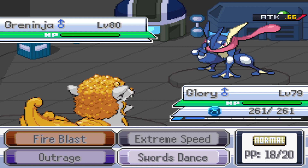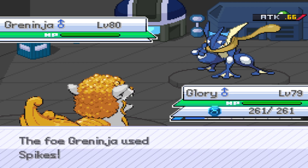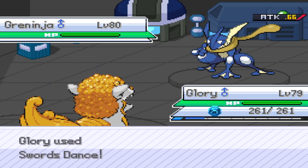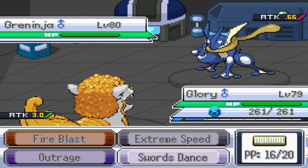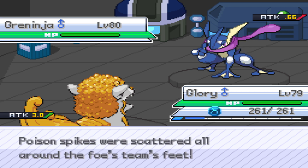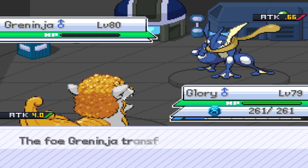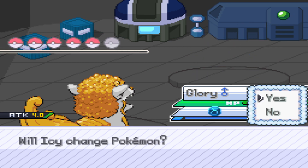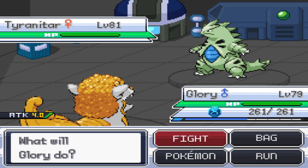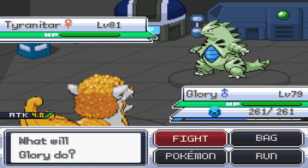Starting off here, he has a Greninja with Protean for an ability, a Focus Sash for an item, and the moves Toxic Spikes, Spikes, Taunt, and Shadow Sneak. This was actually a pretty popular set in Uber's Greninja for Greninja — it was kind of a suicide lead. Fortunately, because of our partial Normal typing, we're actually immune to Shadow Sneak. So I can just boost up to max attack and then smack this with an Extreme Speed. I think he actually wastes a Full Restore on this as well. He's going to go ahead and use Tyranitar right here — it actually has Nerve instead of Sand Stream, which is kind of fitting — as a Choice Scarf with Superpower, Crunch, Stone Edge, and Ice Punch.